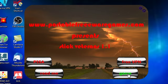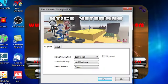Last but not least is the Game button to play the game. You get a small Unity configuration box — all you have to do is click Play.